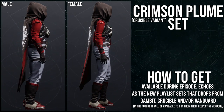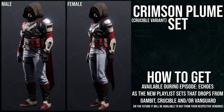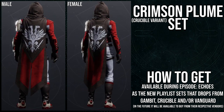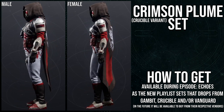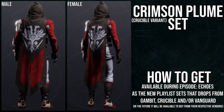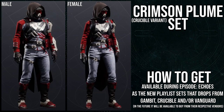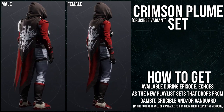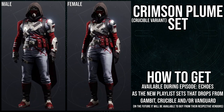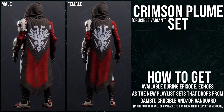The first one is going to be Crimson Plume, the Crucible variant. For how to get this: it's available during Episode Echoes as one of the new playlist sets that drops from Gambit, Crucible, or Vanguard. In the future it will be available to buy from their respective vendors. During Episode Echoes you can just get the armor by playing that activity. The way I ended up getting it was by saving up a lot of engrams — like minimum ten or twenty — and then going to the respective playlist vendor and turning them in, because you can actually acquire the armor that way without having to play the activity.